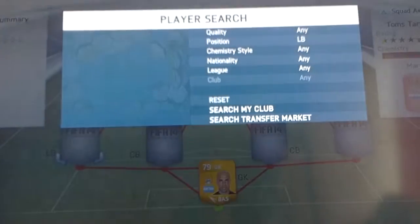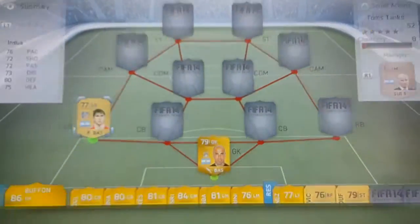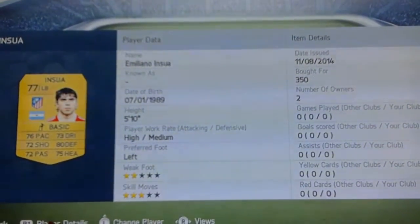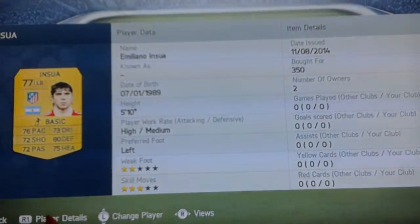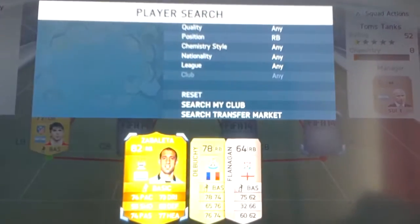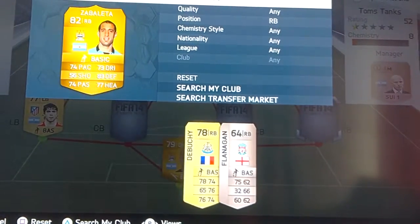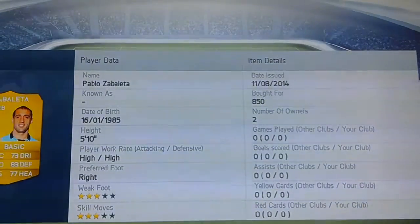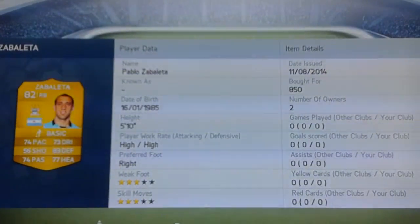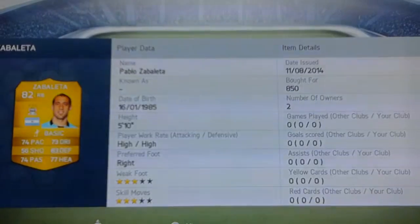Starting with our outfield players — at left back we have a transferred Atletico Madrid card. He originally had a Zenit St. Petersburg card but the transferred version only cost me 350 coins and he looks really balanced in stats. At right back we have Pablo Zabaleta, the Argentinian from Manchester City — he cost me 150 coins, three-star weak foot, three-star skills, high work rates, and great defending.